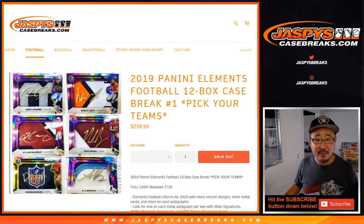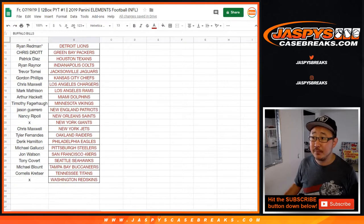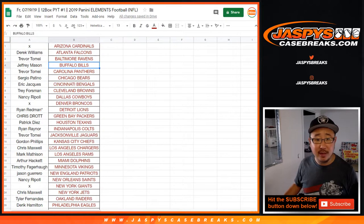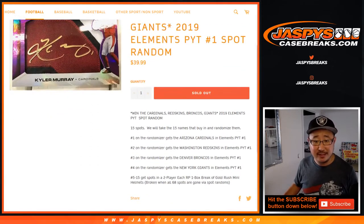Thanks for watching, everybody. Big thanks to all of these folks right here who picked their team straight up. Got Ryan Redman with that last spot mojo lines. You see that there are some names not filled in because there was a team random — a chance to get a big team for a fraction of the price.